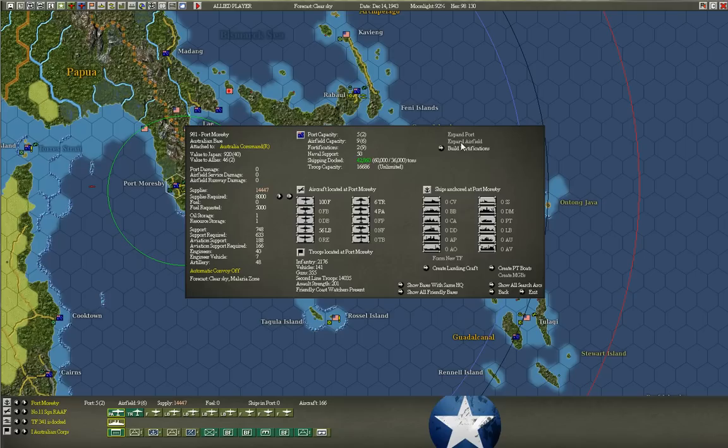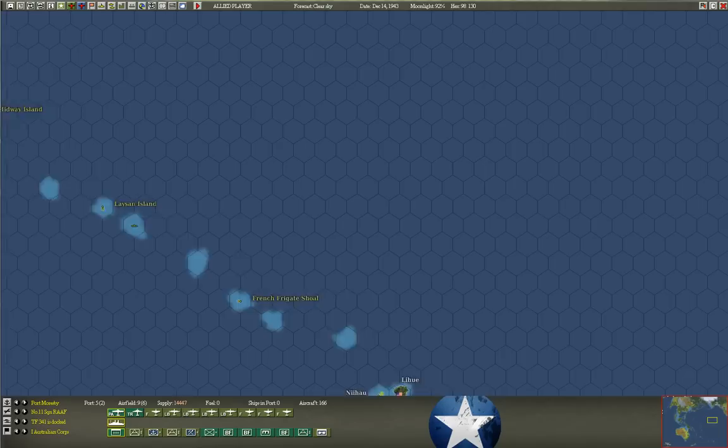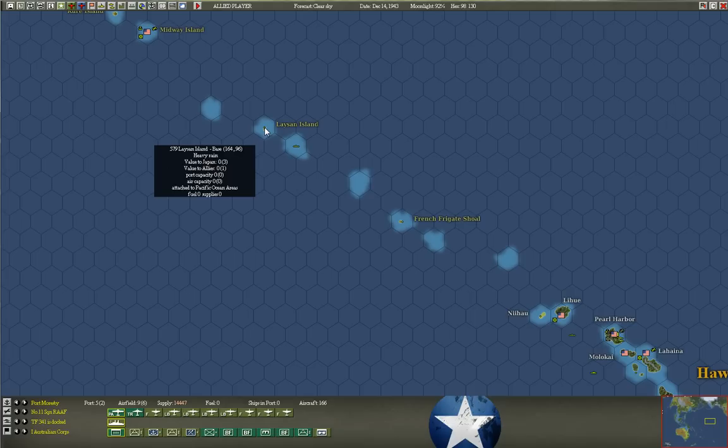You can see that once you open the base, the expand port and expand airfield options are grayed out. This is what makes a lot of these dot bases along between Hawaii and Midway not too ideal, because they've got port and air capacity of zero. So it takes a lot of extra effort to expand a zero easy-size to a size one of either ports or airfields.